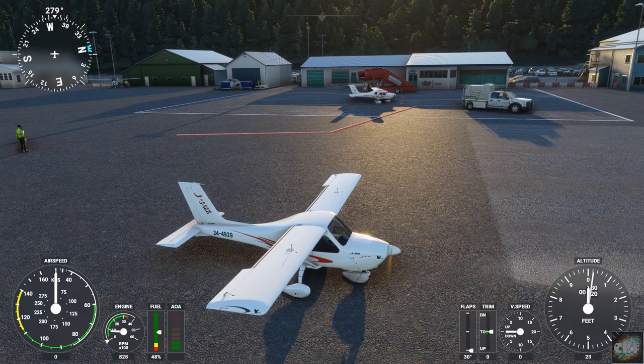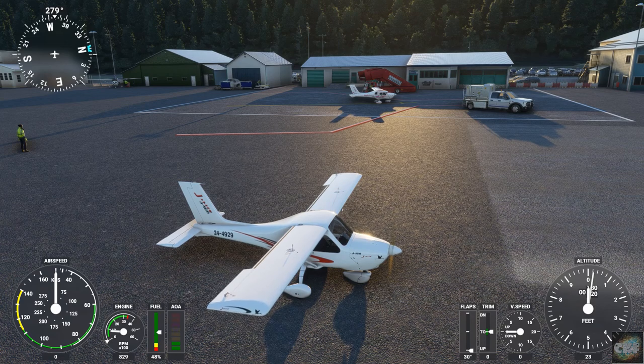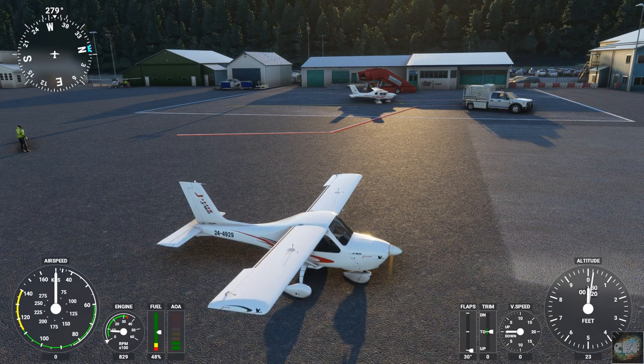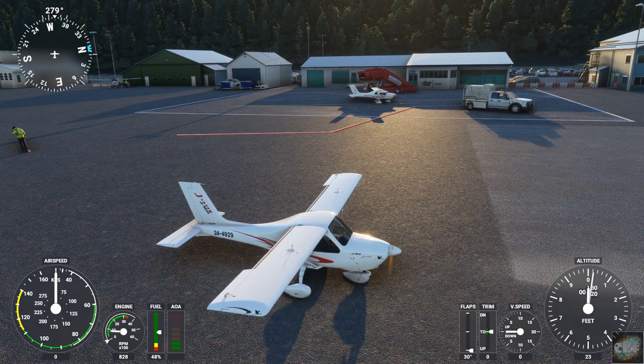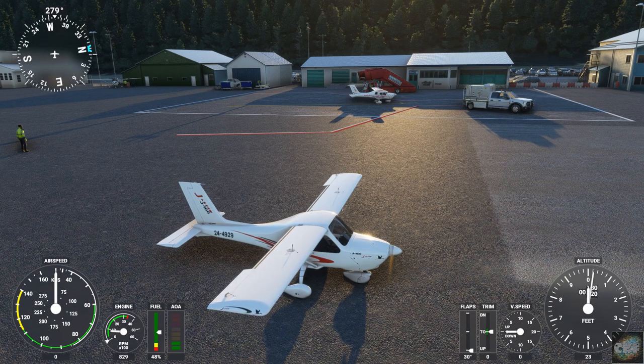So this is PAWG Wrangell Airport, and the new Jabiru — I hope I'm saying that correctly, please correct me if I'm wrong — the J160 and the J170. Again, a nice little aircraft for flying around in, very easy to handle, and it's by Iris Simulations. PAWG is by DC Scenery Design. I would recommend them — they're both pretty nice DLCs. I hope you guys enjoyed this video; if you do, hit that thumbs up. Please subscribe — I'm going to be doing more as I purchase more. Commander Kingfish is out of here, and I will see you all in the next video.